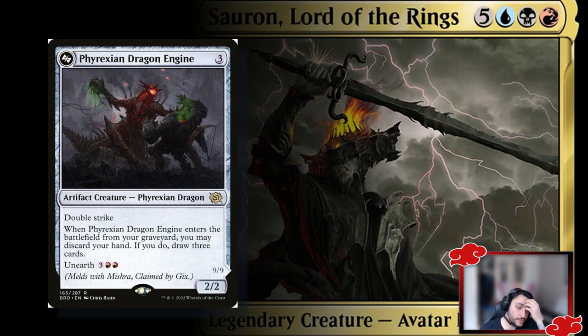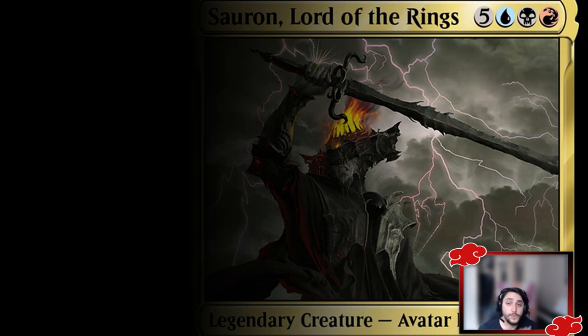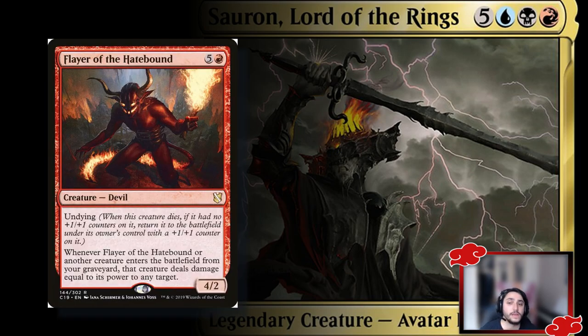Next is the Phyrexian Dragon Engine from The Brothers' War — the one I'd keep from that set. It has an ETB that lets you discard your hand if you played it from the graveyard, then draw three cards. You can sack it or discard it and reanimate it to draw three cards. It's a 2/2 with double strike, so it's always good as a first-line defender, and even if it dies, it can be reanimated.